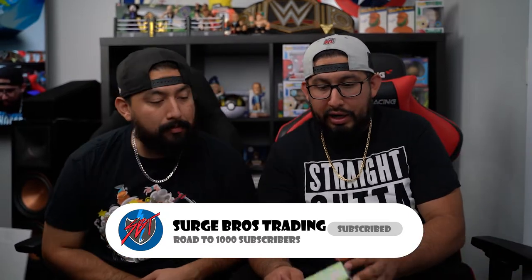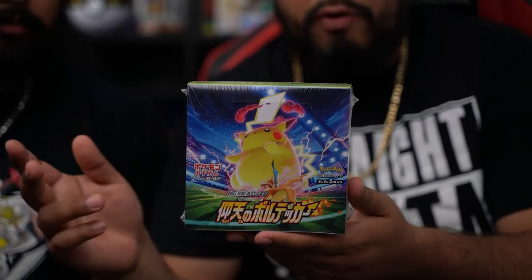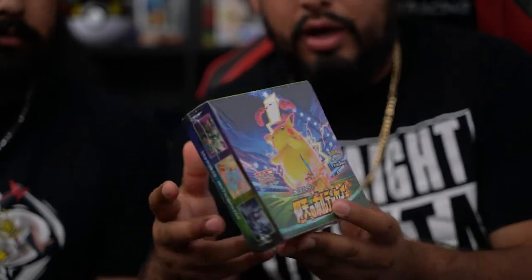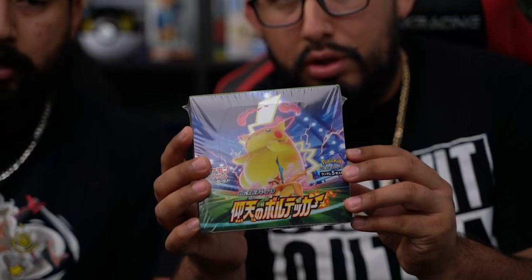In today's video we're actually going to be opening up our second booster of the Astonishing Bolt Tackle. This is going to be the promo for next month here in the United States. This is from Japan. Main cards to get — you can tell right in the front — is Chubby Choo, the Chubby Pikachu. We already did open up one box of this; we're going to link that in the description below. This is only in Japan — I was able to order online and ship it to us. When you buy these in the store in Japan you get one promo for every five boosters. I did order those as well, so that will be in another video coming later.